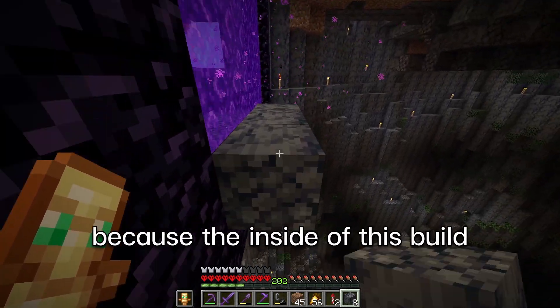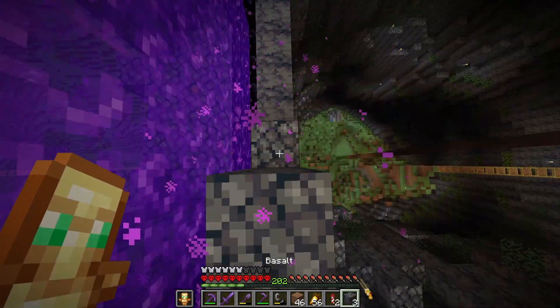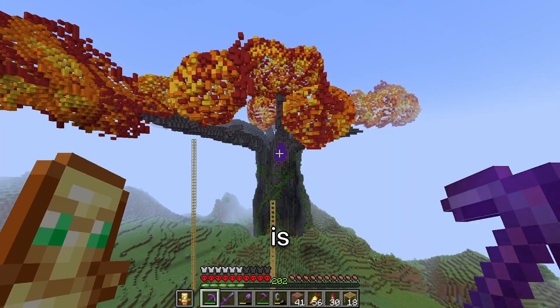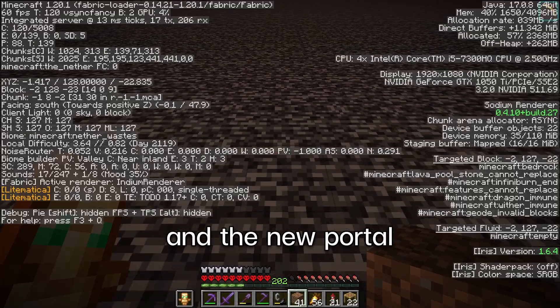Let's block the back as well, because the inside of this build is reminding me of my ex-girlfriend — ugly. That is looking good, my friend. But now we go to the nether, break the old portal, and the new portal should be right here on this block.